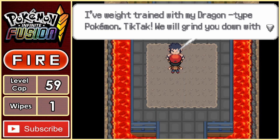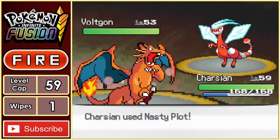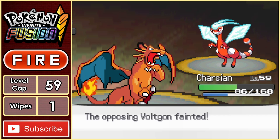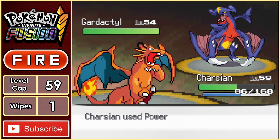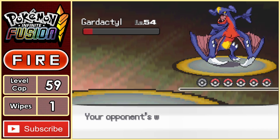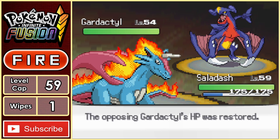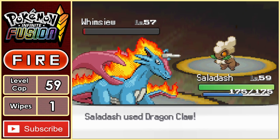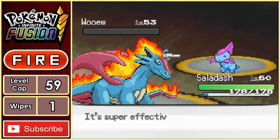Bruno is next, and he clearly took things up a notch as he's using Dragon type Pokemon. Charcyon takes the lead against his Voltgon, sets up with a Nasty Plot while getting hit hard with a Dragon Rush. Back-to-back Power Gems takes out the Voltgon. Next is Garodactyl — this thing looks mean. We go for a Power Gem which is super effective but not quite enough to get the kill, and it responds with a Dragon Claw, taking us out. Saladash is the perfect Pokemon here, and thanks to a critical hit Dragon Claw, it's strong enough to one-shot this monster. From here it's a clean sweep against Bruno — Saladash outspeeds and Dragon Claws everything, one-shotting them all for a very clean second win.